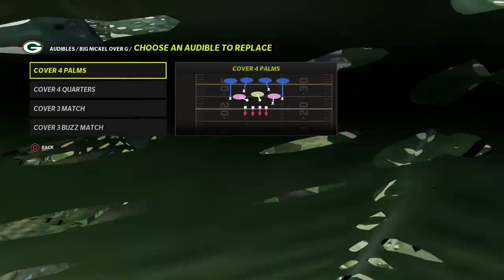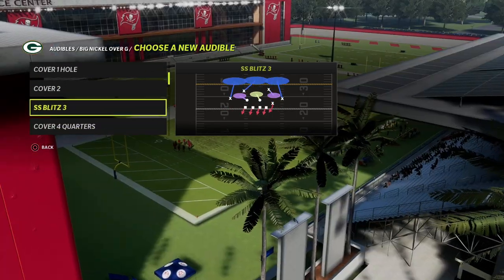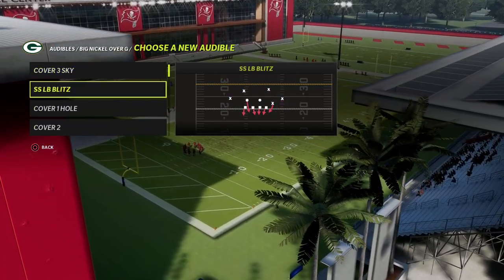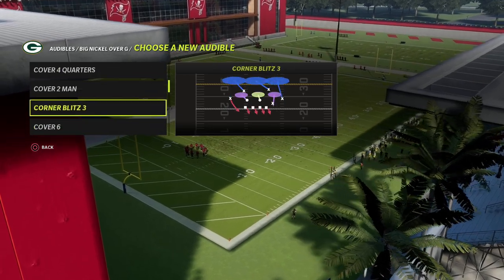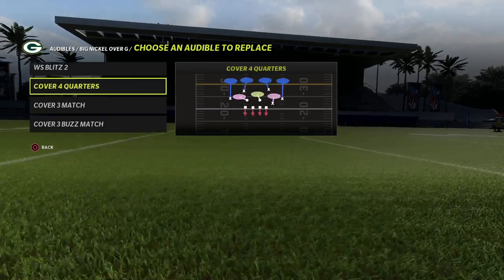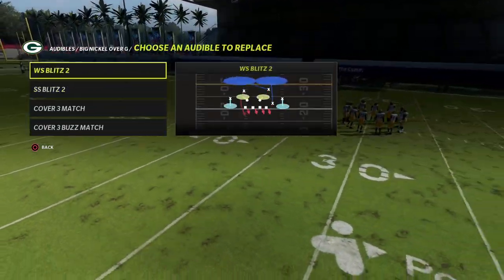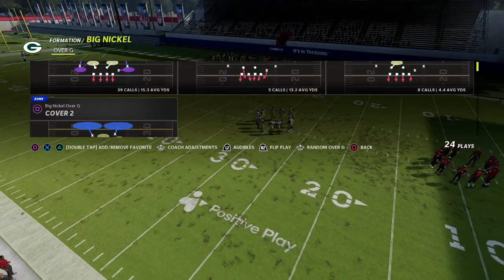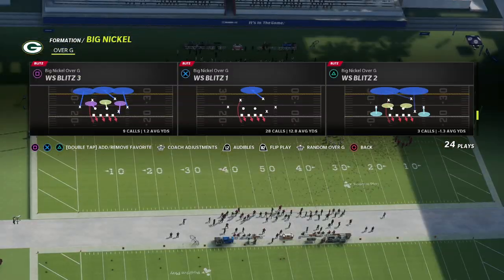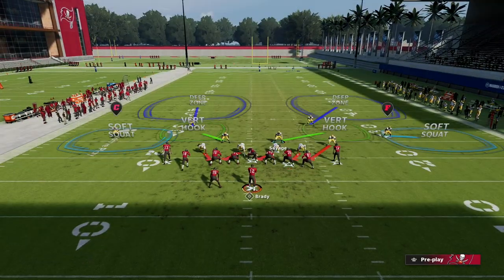The two-play scheme is going to be done primarily out of both concepts. Basically, we're going to go back and forth between Strong Safety Blitz 2 and Weak Safety Blitz 2. I can pretty much show most of it out of Strong Safety Blitz 2, and it's a really simple setup.